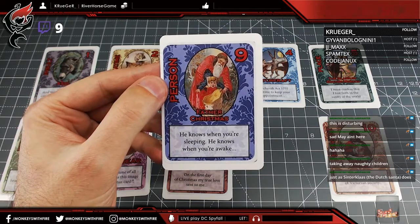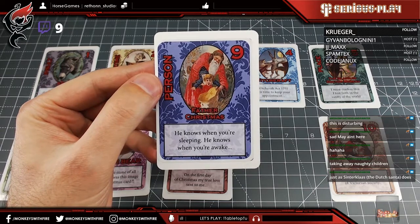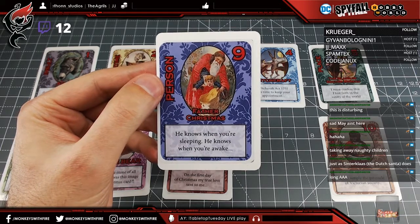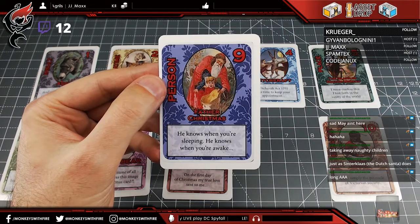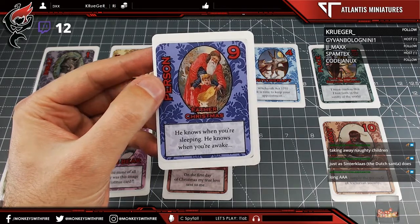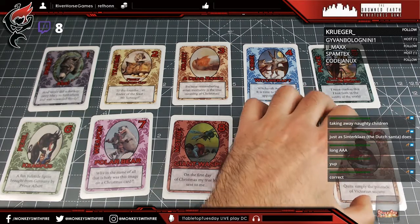A viewer mentions Sinterklaas, the Dutch equivalent, who has a similar tradition. The designer recalls spending a fantastic Saint Nicholas's Day in Holland about ten years ago, praising their fabulous traditions. The host cheerfully mangles the pronunciation, acknowledging that he ruins every single name he encounters.